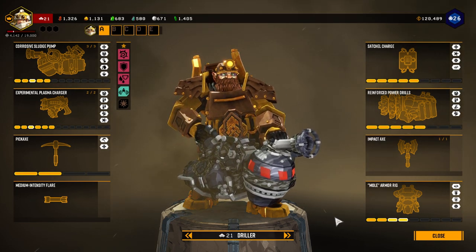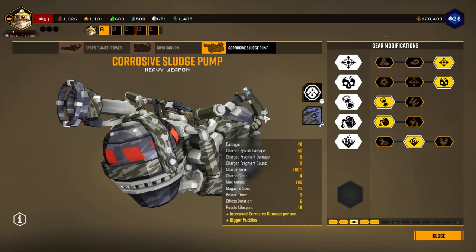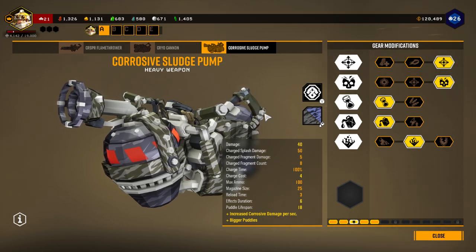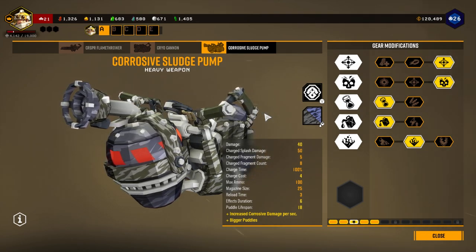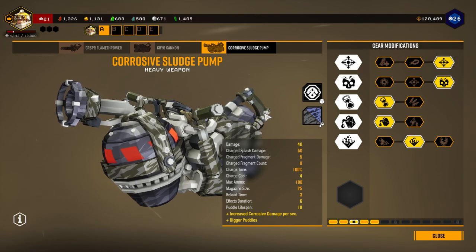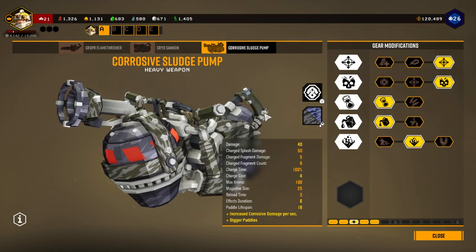The Corrosive Sludge Pump — I've only used it once and wasn't super impressed, but it was okay. It has some good area denial with the loadout I've got. I think it's a little short on ammo, but you could change your mods for that. So far the newer weapons are just kind of okay; this one is decent at least.